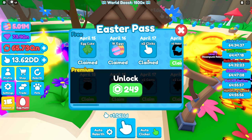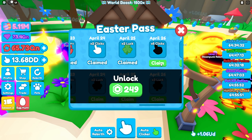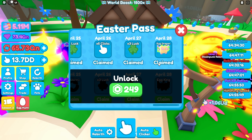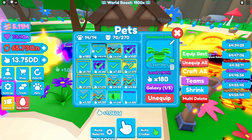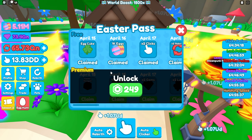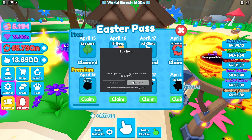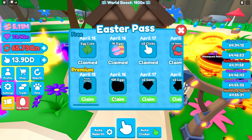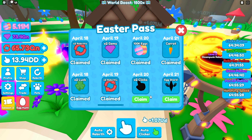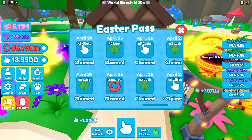Wait — I can claim a bunch of stuff! Why did I not claim any of this? I literally had so much stuff to claim and never did — I'm so confused. I literally had something that does billions, and that's an exclusive, so I should buy this so I'll have exclusive pets to trade in the future. Let's get these two, and we're also getting some pets here.